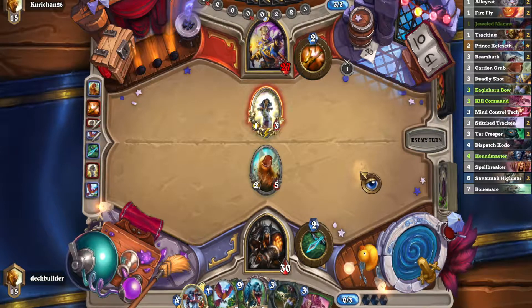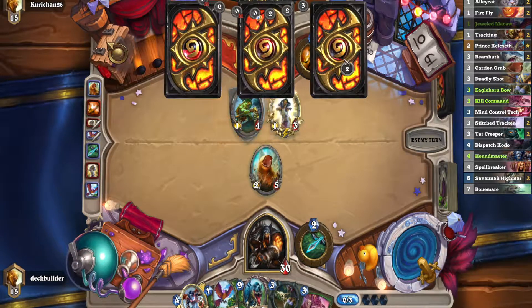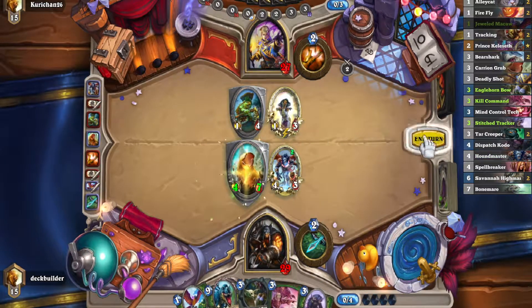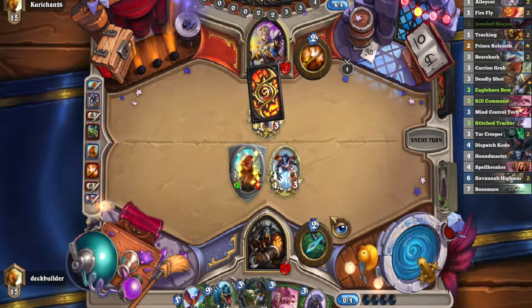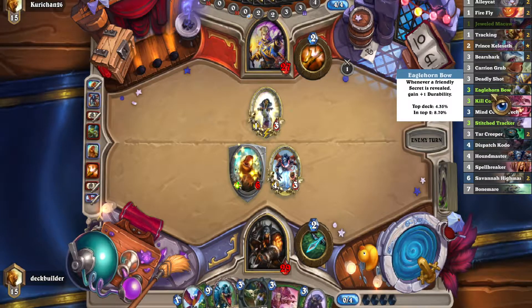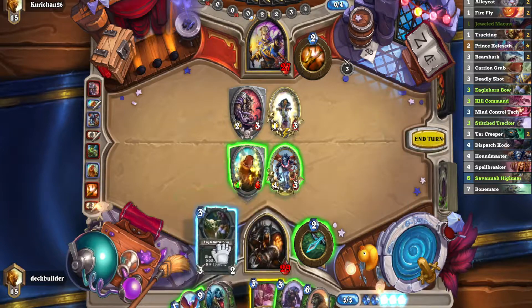Grub next turn is good because then it becomes a 4-7. And as a 4-7, it doesn't die to any of their removal. So let's do that. If he Shadow Words it now, then it's a problem. But if we can make it a 4-7, we're in a really good position. Okay, that's fine. He can attack into it now and make it vulnerable to Dragonfire, but I think we actually might be in a position to do okay in this game. We can Tracker Hero Power next turn, or we could just Bow. I think Tracker's better because it maximizes damage in the long run — we'll probably find a 3-drop off it, since the majority of our deck is at 3. That's annoying. Okay, so maybe we Bow now just to get rid of that.